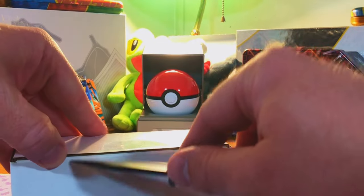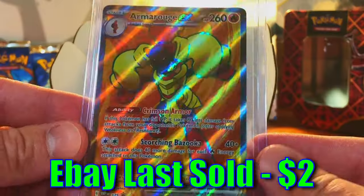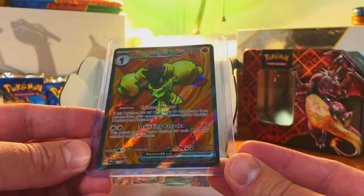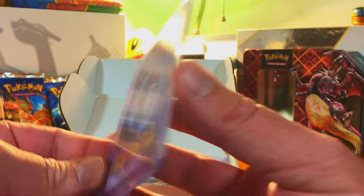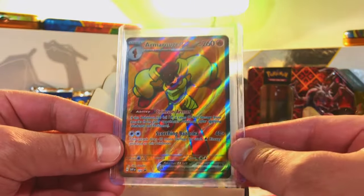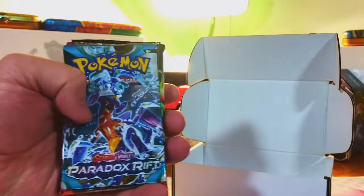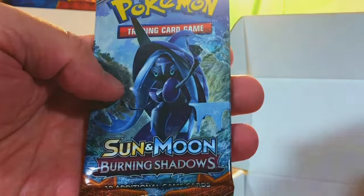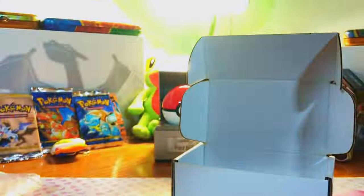This is gonna be a great opening — I can already feel it. Let's check out what our card is: Armorouge EX Promo Card. Very nice, I haven't seen this one before. It's not one of the chase cards, but it's a great card and it looks fantastic. So far the quality of the raw cards — A-OK by me. Our packs include Twilight Masquerade, Temporal Forces, Paradox Rift, Paldea Evolved, Crown Zenith, and Burning Shadows to start. I love it.